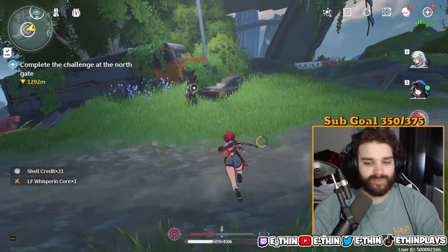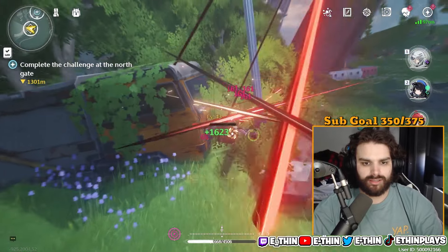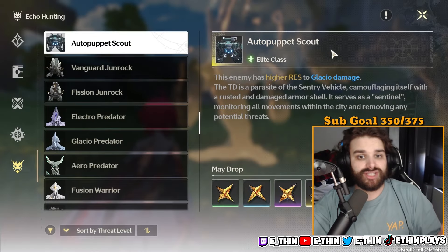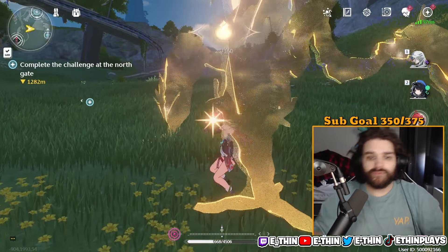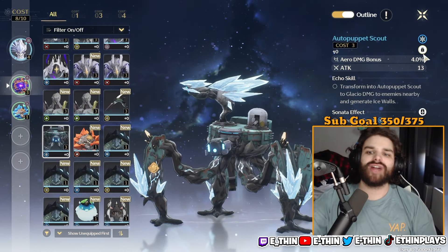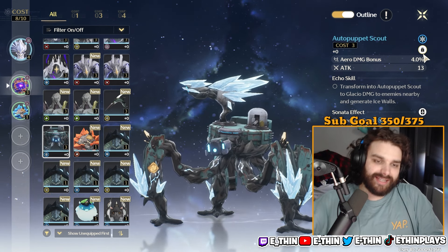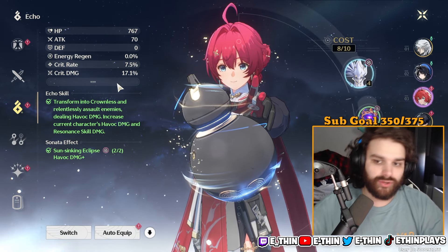An echo dropped from that encounter. The Stoplight didn't drop anything, but we got a drop from the random boss, which can drop as either glacio or another element. I checked the details and it dropped as a Glacio echo with an aero damage bonus — it's random, that's the RNG aspect. Unfortunately it can really be frustrating, but the upside is you don't have to spend resin to get echoes from world enemies.